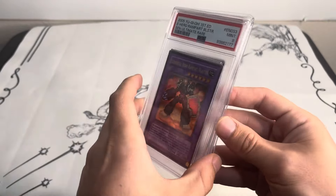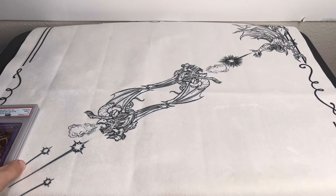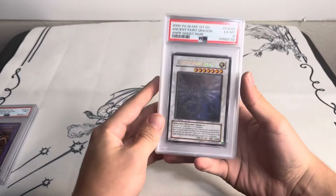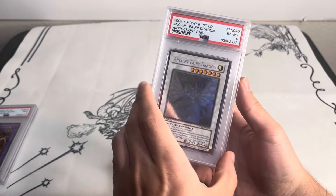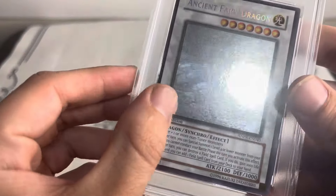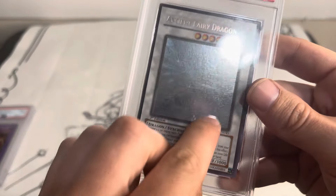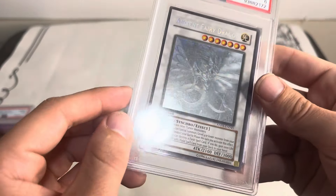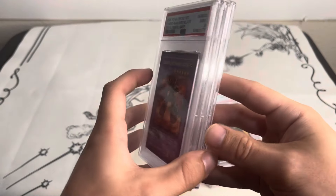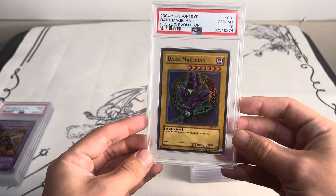A good friend who runs — I'm going to butcher the name — but I think it's Lucky Duck Cards or something like that on TCGplayer. I'll try and remember and link it in the comments. Then we have an Ancient Fairy Dragon ghost rare first edition. It's a pretty strong six — has a small indent that got it the six, but other than that it's really clean. There's a print line foil scratch but outside of that it's a really clean six.